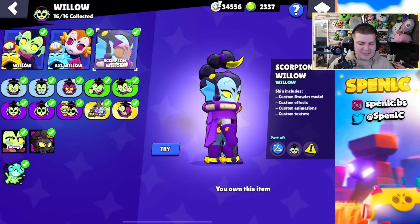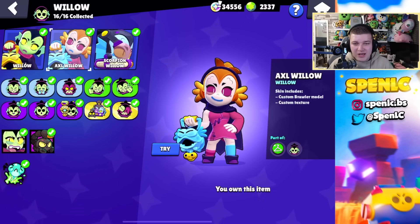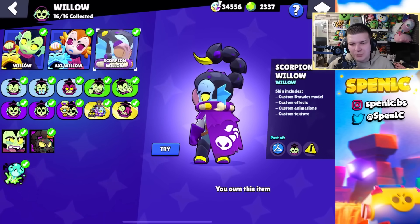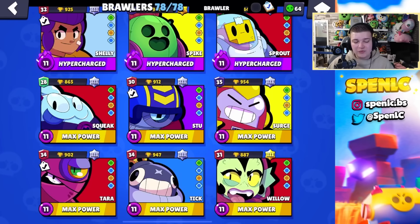Finally we have Willow, who only has two skins. Axolotl Willow is so ugly — one of the ugliest skins in the game. Even though I like axolotls, I don't know what it is about this skin. Scorpion Willow is actually a really underrated skin — it's just that Willow isn't really liked by many players. But I think if Willow was liked more, a lot of people would really appreciate this skin.